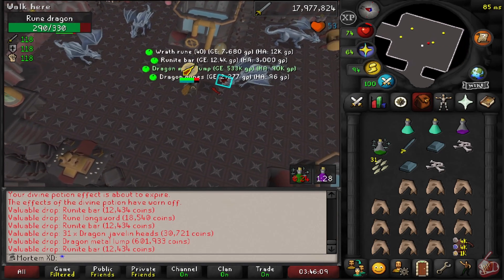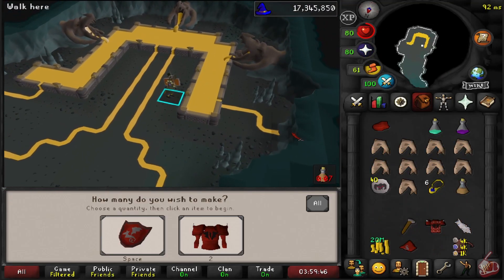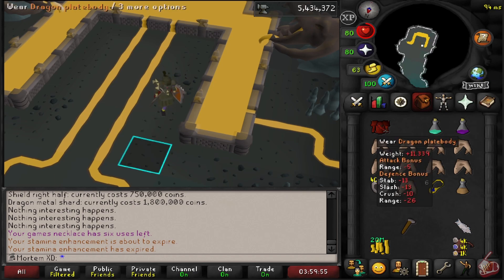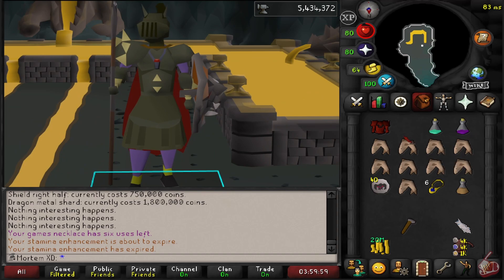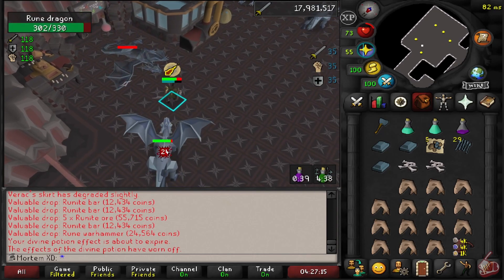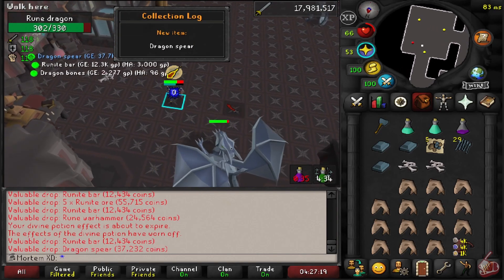We finally decided it was time to replace our Rune Crossbow, so we grinded out Rune Dragons for the dragon limbs. This grind took just about seven days — we killed over 2,200 dragons. We got two lumps and a dragon spear before finally getting the dragon limbs. We used over 800 prayer potions and about 5,000 various foods. Rest in peace to our prayer potions, but it was well worth it in the end.